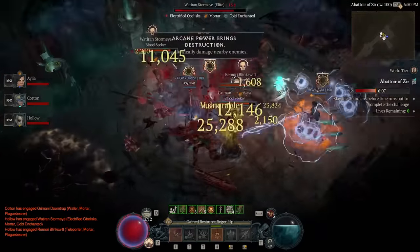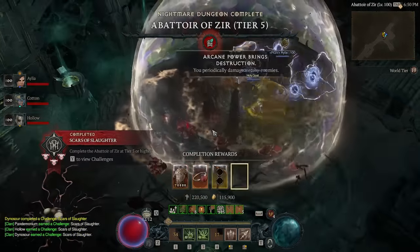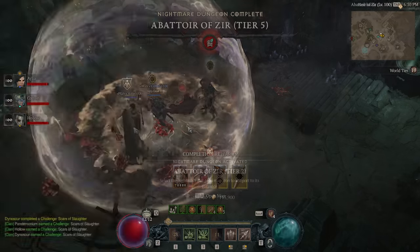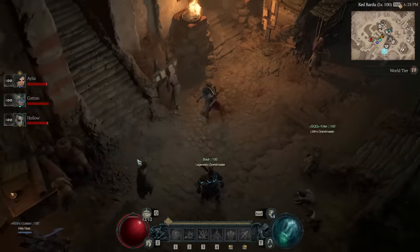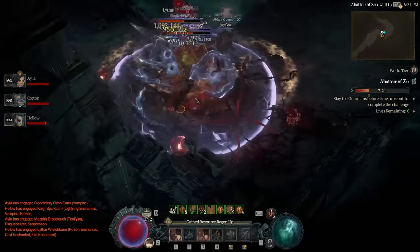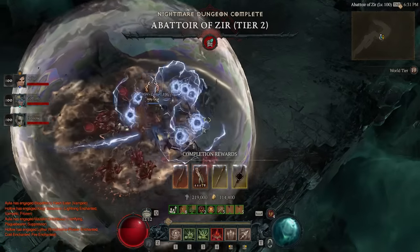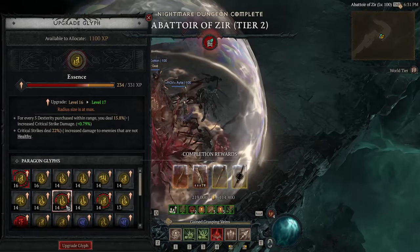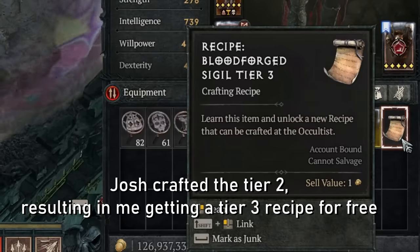By clearing a tier 1 Bloodforge you'll get a recipe for a tier 2. But let's say you've only done that and haven't cleared or crafted a tier 10 — you don't have the recipe. Well, if you join a friend in a tier 9 and he crafts it and you clear it successfully, at the end you'll get a recipe for a tier 10, meaning you can now craft tier 10s. Anyone can trigger any level of Bloodforge and anyone in the group can join regardless of what tier they've done. The rewards — glyph XP, sigil powder, and the recipe — are all the same. So if you're late to the event or on an alt, you can have a friend boost you as far as they can to skip as many tiers as possible, saving you a huge amount of powder.